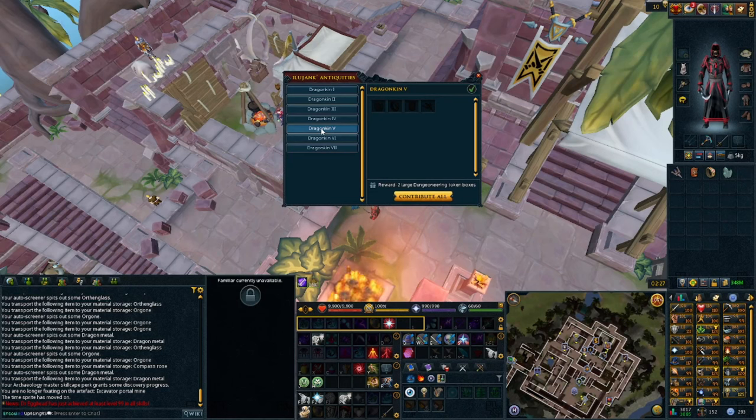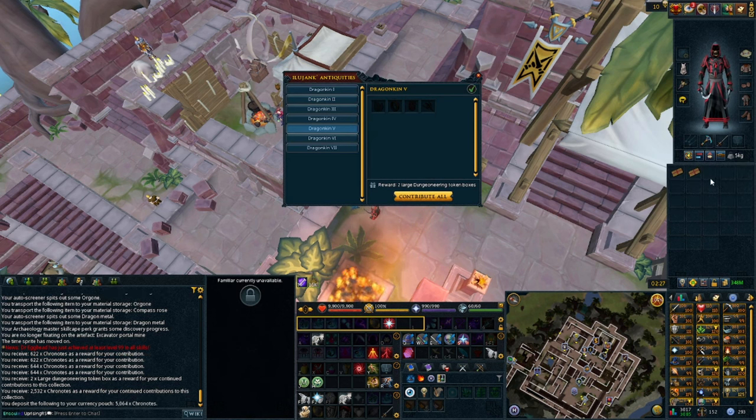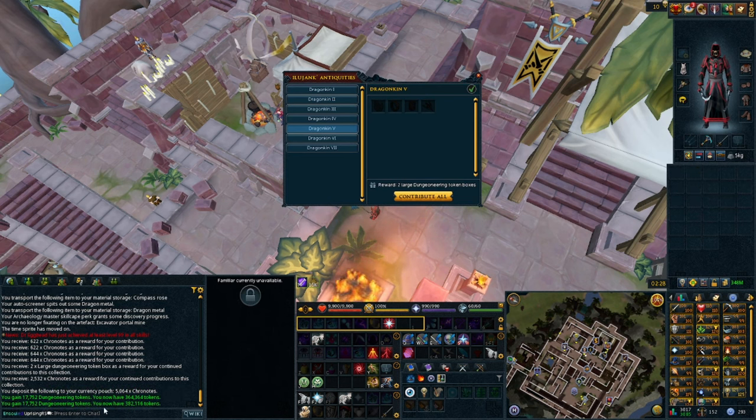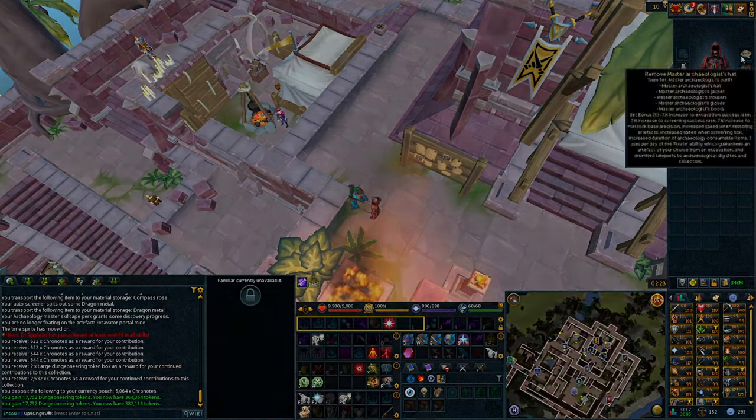Go down to Dragon Kingdom 5 and hit Contribute All. If you only have a few artifacts, you can contribute those individually as well. You will gain two large Dungeoneering Token boxes along with 5,000 Cronos, so you could be making money on the side. I'm gaining 17,000 tokens per large Dungeoneering Token box — I'm level 119 Dungeoneering so it could be different — but money making and token farming, you can't beat it.